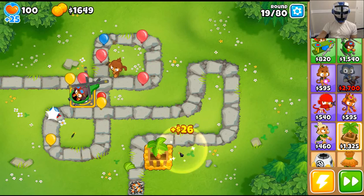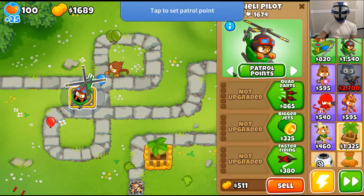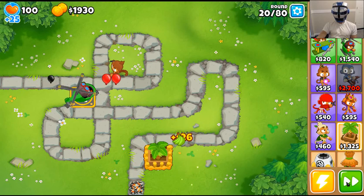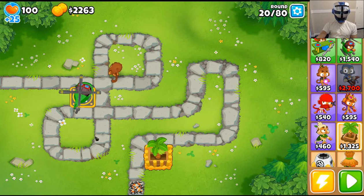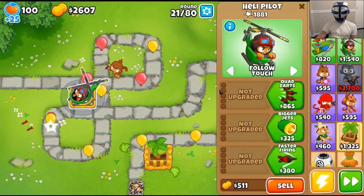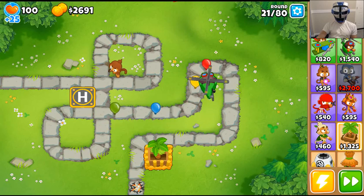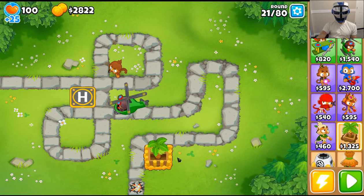Let's slow it down here a little bit. We'll lock the helicopter in place and get our bananas. There are several passes the balloons have to make — once, twice, three times. We'll try to track these down. I need 3,400 for that upgrade.